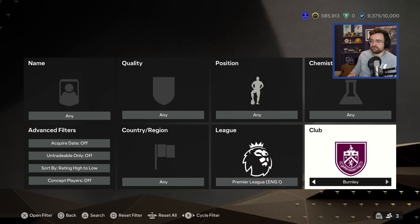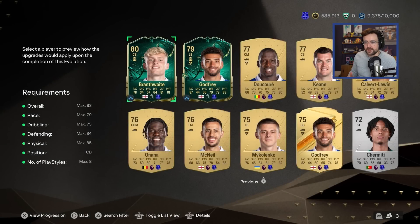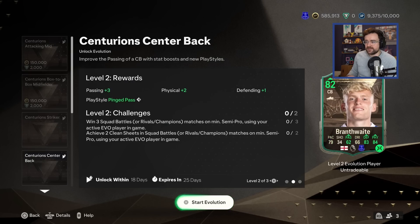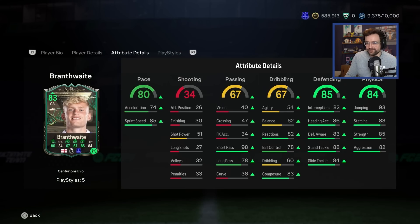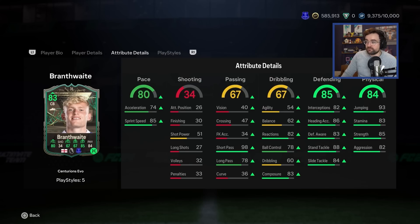The best part is there's another centre-back Evo that Brantwaite is eligible for. Search by Prem and Everton — take a look at all of our Everton Evos — go down to Brantwaite, pop him into this Evo and he will turn into this: 80 pace, 84 physical with 93 jumping at 6 foot 5, 5-star weak foot, 85 defending, reasonable dribbling, 98 short passing. Apparently he can kick it wherever he wants but he just can't see where that is because he's only got 40 vision.